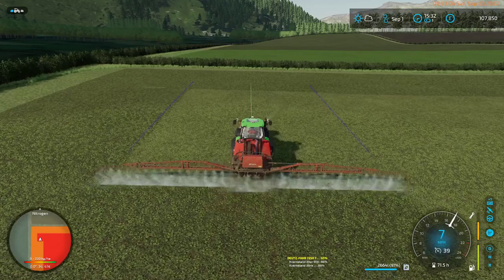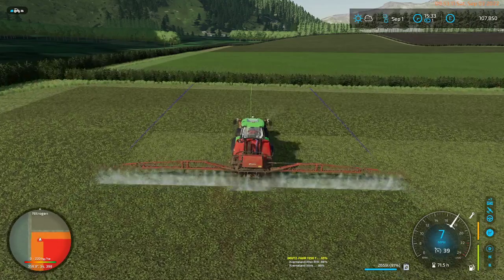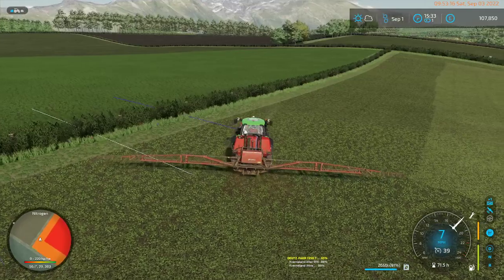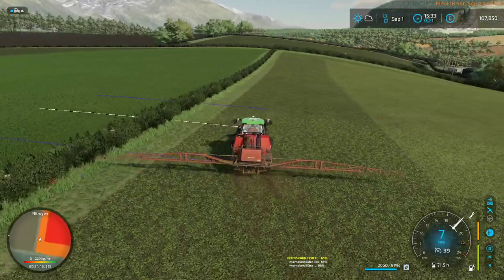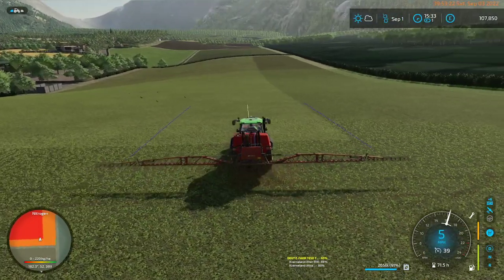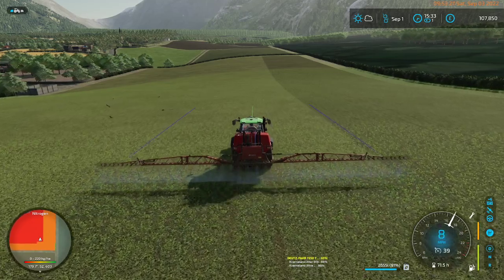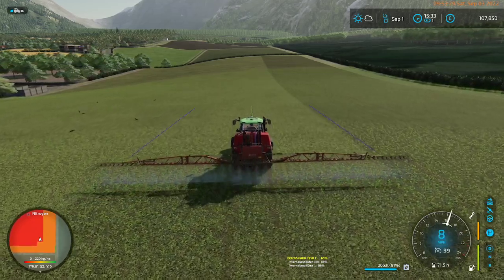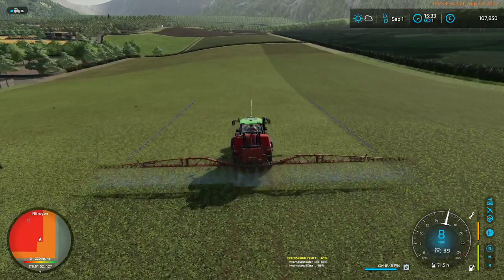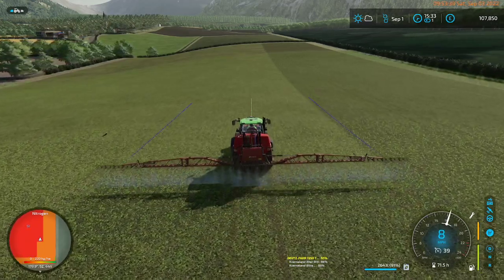We're not spreading significant amounts of fertilizer on the field here, but visually it's making a difference on the precision farming map. I did not need to use GPS for this job — it's just kind of easier and more efficient that way. The 'Plot Thickens' achievement unlocked.